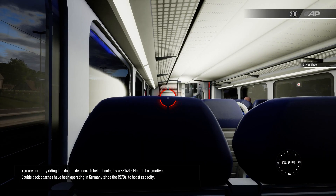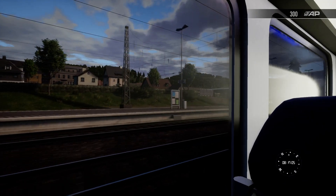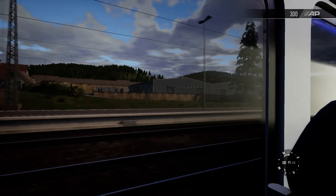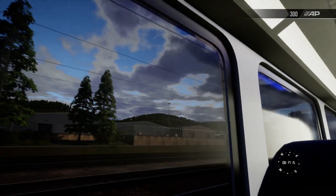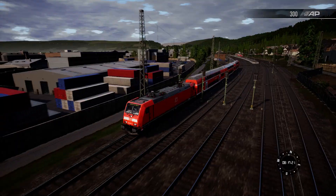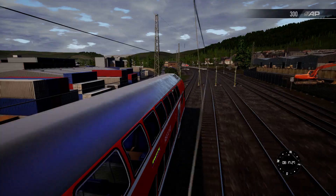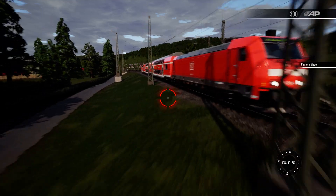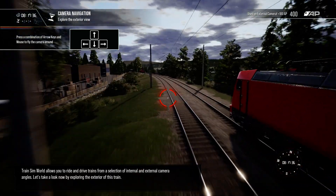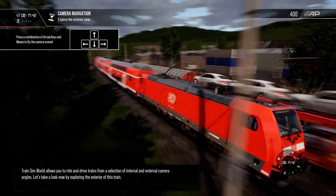Double-deck coaches have been operating in Germany since the 1970s to boost capacity. Train Sim World allows you to ride and drive trains from a selection of internal and external camera angles. Let's take a look now by exploring the exterior of this train.